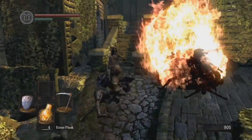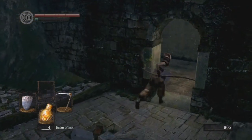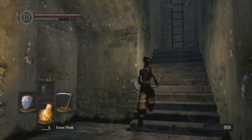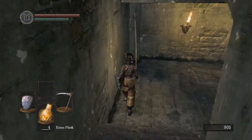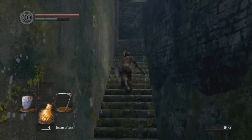Now, when Griggs is back at the Firelink Shrine, you have to have an intelligence of 10, otherwise he will not sell you sorceries. So if you go back to the Firelink Shrine and he will not talk to you or sell you sorceries, that is why — you have to have a base intelligence of 10.